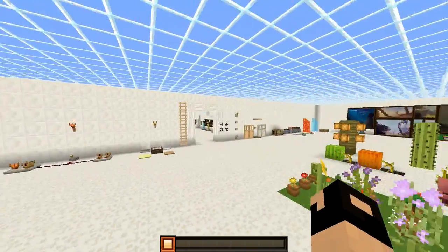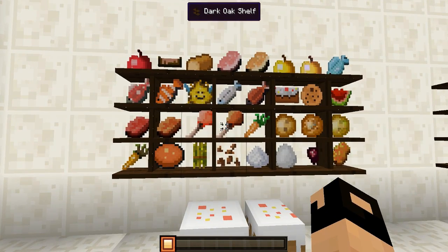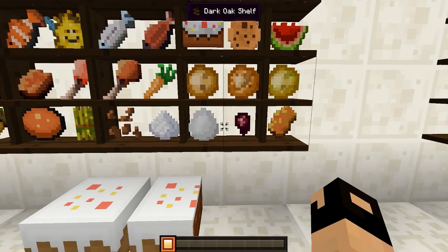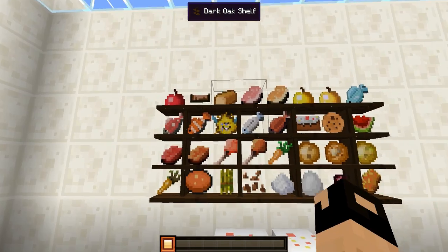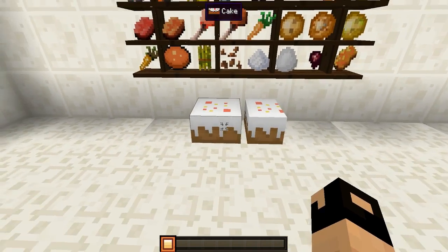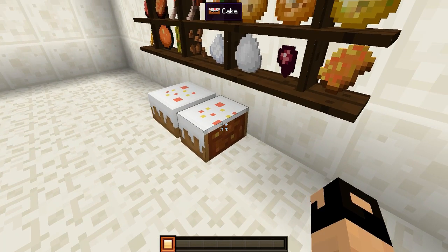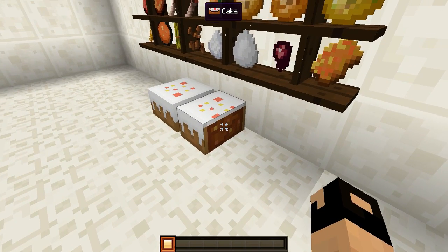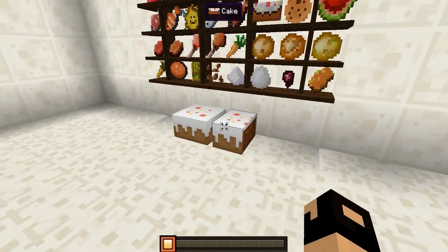Moving along to this room here where we have all the wonderful yummy food — we have all the different foods and not-so-good foods like poisonous potatoes, spider eyes, and stuff like that. All the different foods — all the different fish, meats, breads, carrots, and all that good stuff. And then of course we have the full cake here, and then the half-eaten cake. What kind of cake is that? That might be chocolate cake.